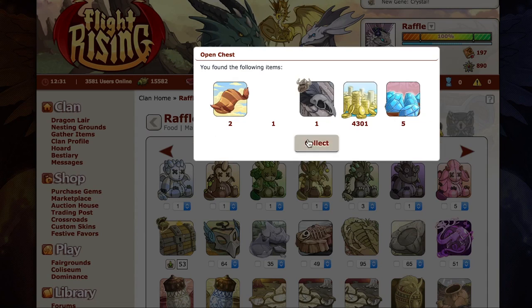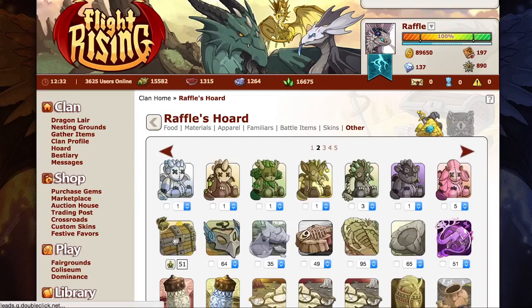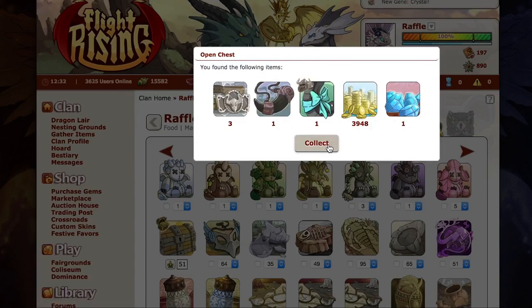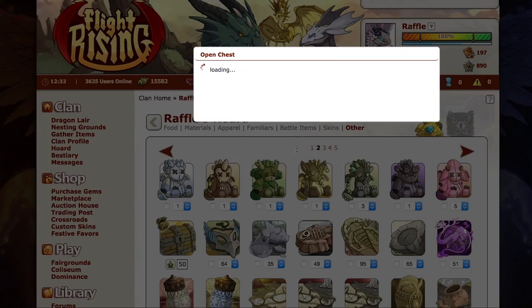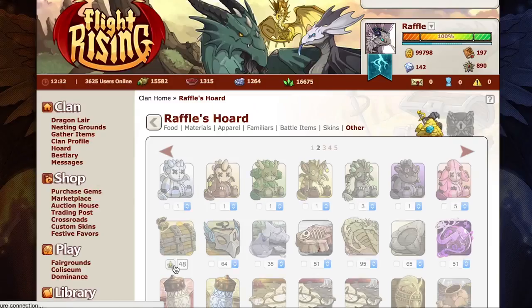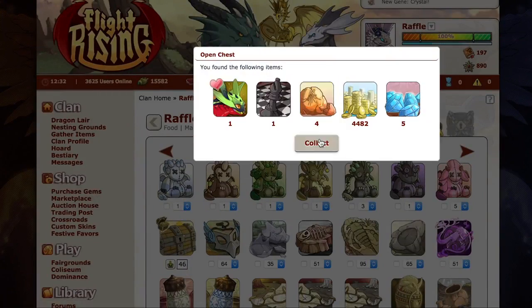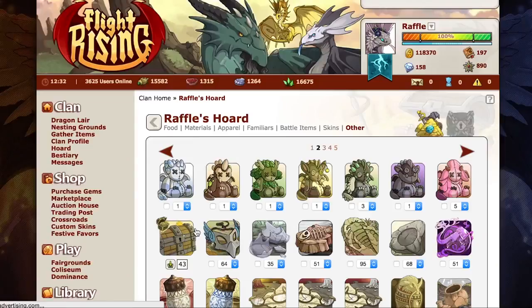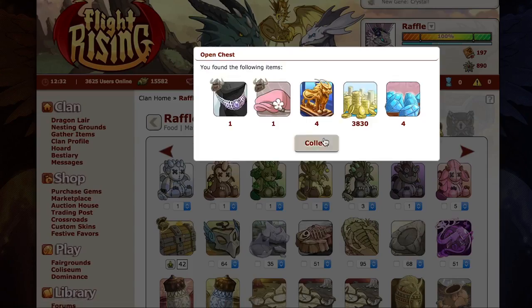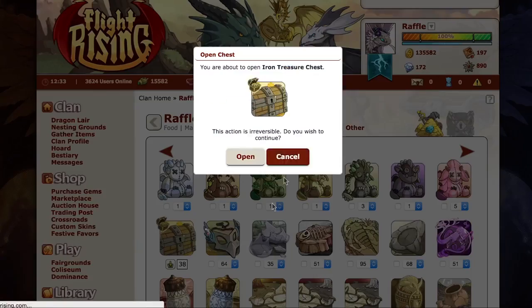I'm really holding out for some nice familiars — that's what I want to see. Some familiars that I don't already have. So I broke a hundred thousand treasure a few chests ago. It's mostly familiars that I already have, which is okay because I can go ahead and sell them. I'm not upset with that in any way shape or form. I'm close to hitting 200 gems — that would be very exciting. I'm ready for that.